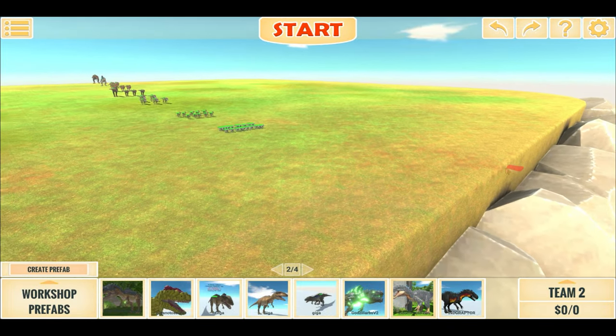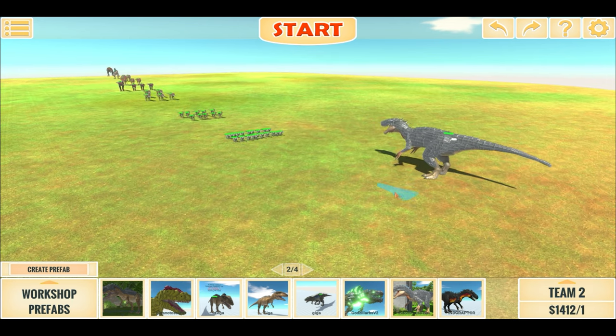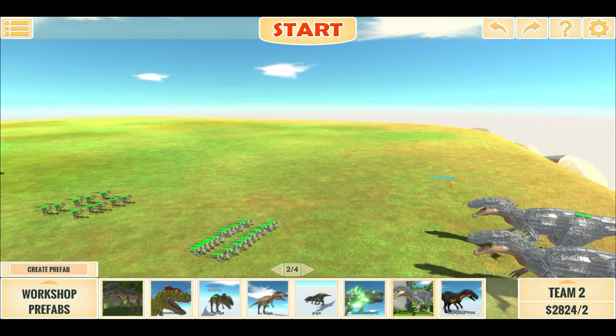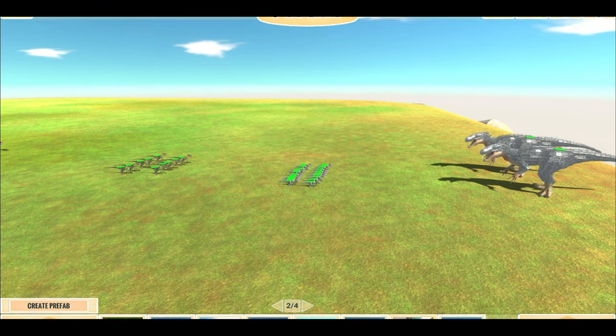But today, to start off, we are going to have Indominus Rex take on this entire wave battle. Part 1 will give him a sibling, so 2 Indominus Rexes will face this entire wave battle. Pathfinding is on, and hope you enjoy the video. Let's start.